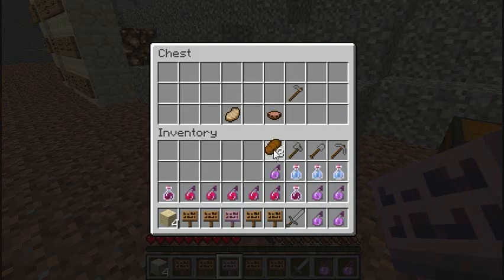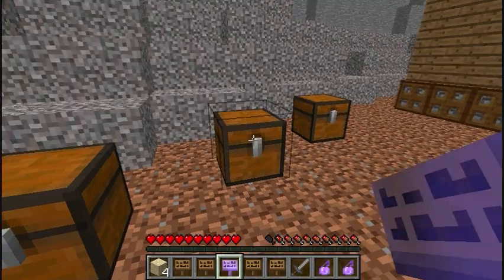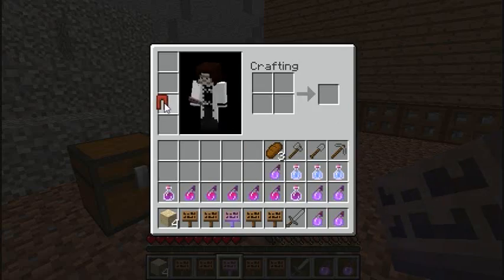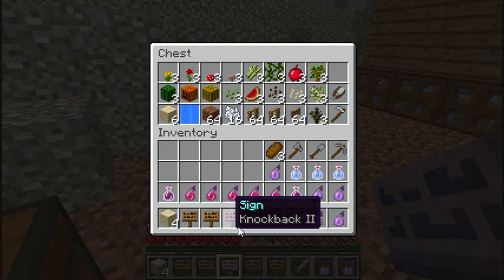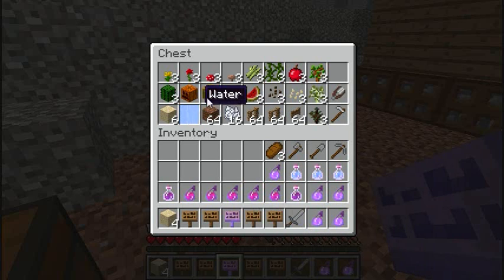Bread is very necessary. Pants are very necessary. I miss my knockback 10 sign from Rage Quit Holidays. There's a melon which I can chop — I will take that melon and start a melon farm here.